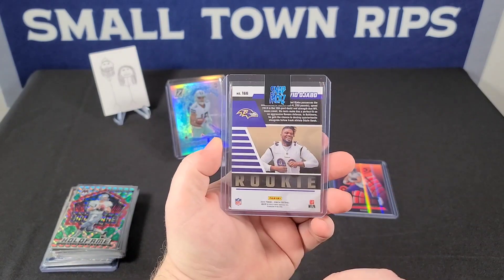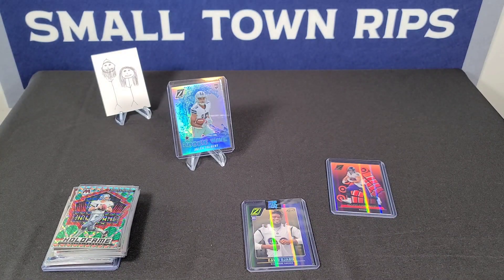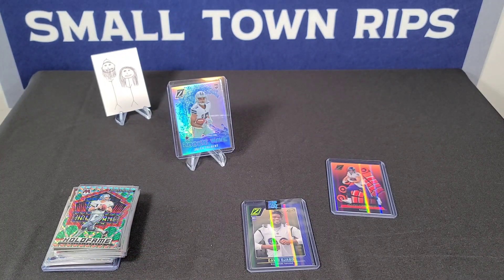Nothing too crazy here in this week's mail day. Pretty excited about completing the Prism set with the Trey Lance. Thanks for joining us — let us know what you think. We'll have some nice rips this week: 2022 Phoenix and Rookies and Stars, so it should be an action-packed week. Check out our eBay, check out our Instagram — we appreciate all the support, and we'll see you soon.